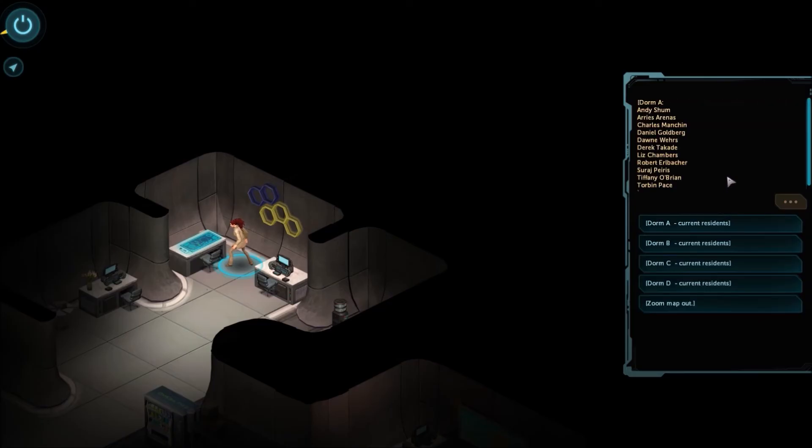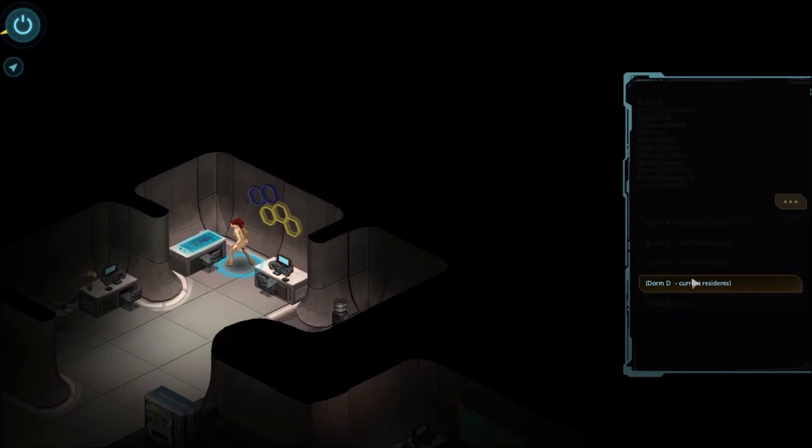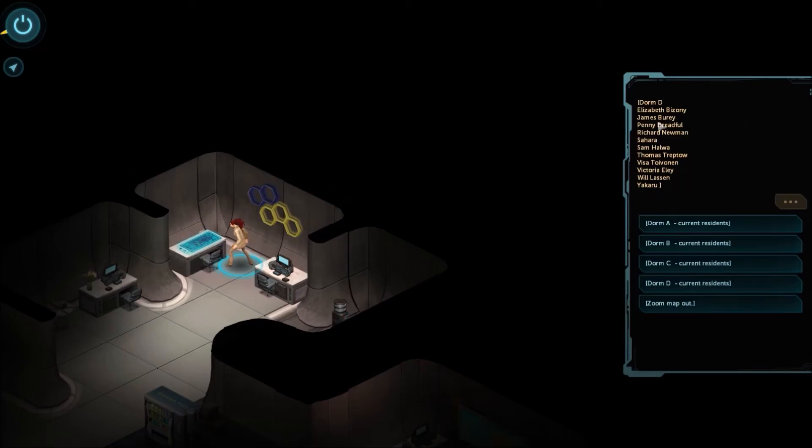Dorm A? Alright, maybe we can find Shane's name. Sasha? I don't see a Shane. There's what I thought was a mistype, but it's just a bracket — I'm an idiot. Don't worry about it. Just seeing things.